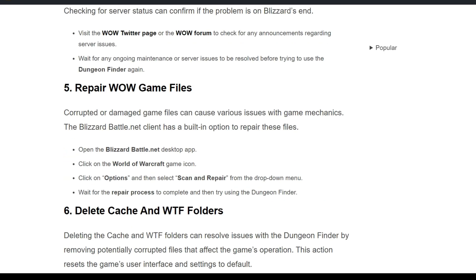The fifth solution is to repair the WoW game files. Corrupted or damaged game files can cause various issues with game mechanics. The Blizzard Battle.net client has a built-in option to repair these files. Open the Blizzard Battle.net desktop app, click on the World of Warcraft game icon, click on Options, then select Scan and Repair from the drop-down menu, and wait for the repair process to complete.